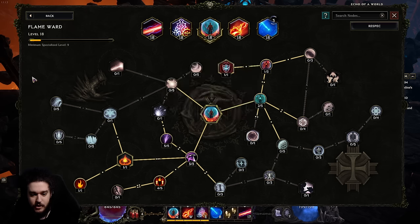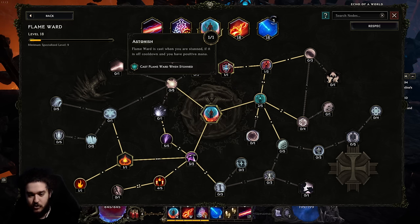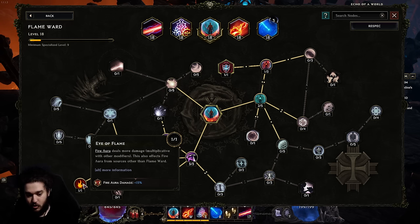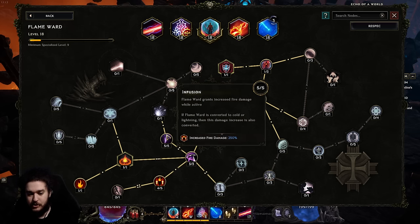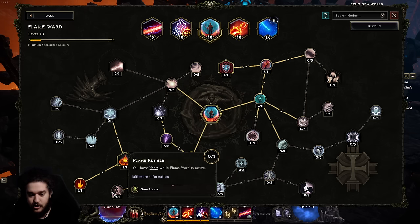Flame ward is your bread and butter defensive skill. A key node is astonish — if you're lazy like me you just cast flame ward when you get stunned. Flame ward also automatically activates a singular fire aura and gives fire aura 15% more damage, which you'll pick up a bit later. You can also get 250 fire damage while it's active and flat fire damage, and I'm grabbing flame runner for haste to clear faster.